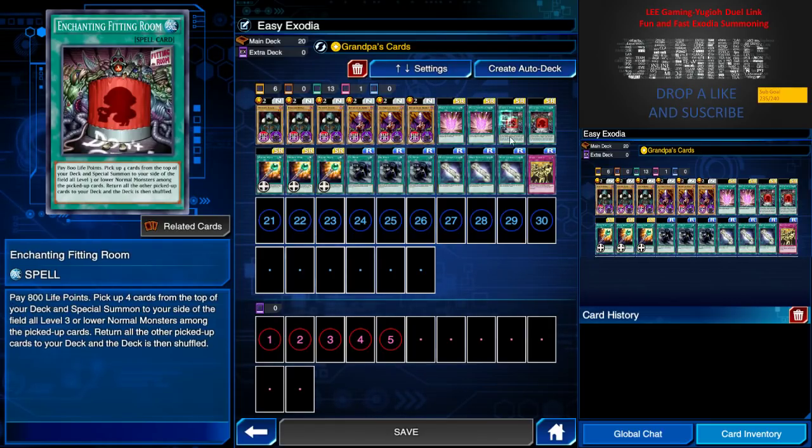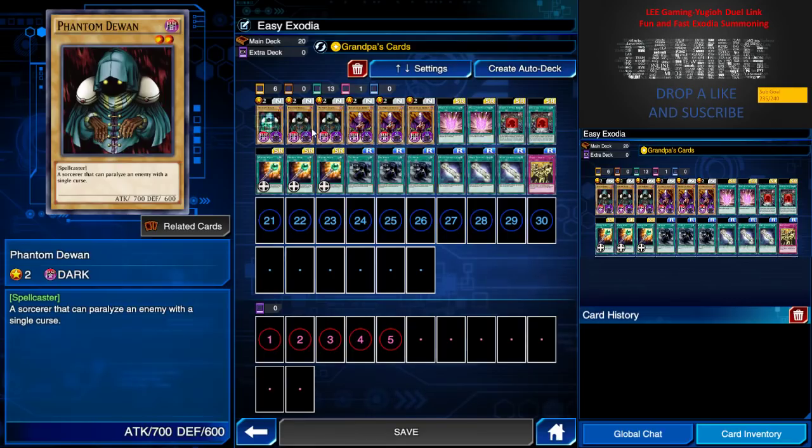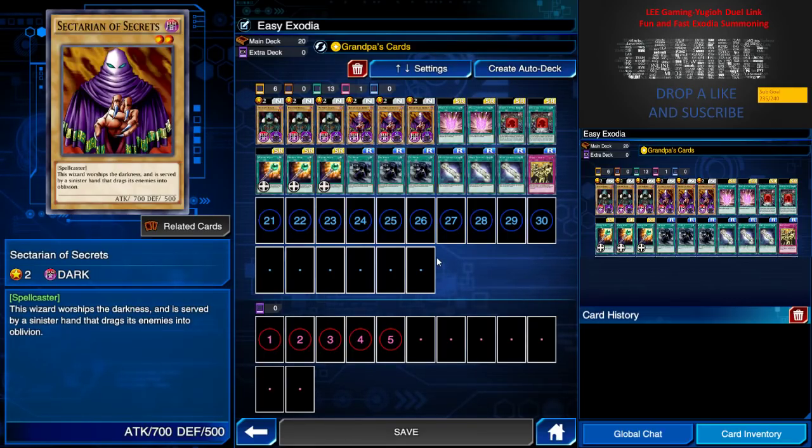I have three White Elephant's Gift just to mill up more cards. I have two Enchanting Fitting Room — what this card does is you pay 800 life points, pick up four cards from the top of your deck, and special summon to your side of the field any level three or lower normal monsters among the picked-up cards.